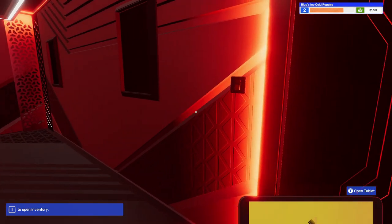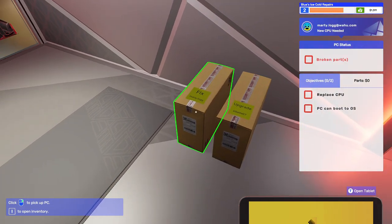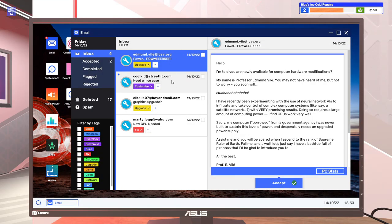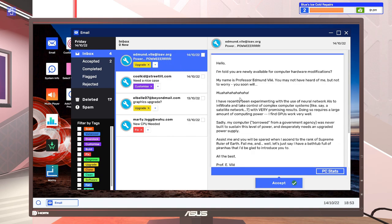It's a new day — lights on. Let's check the inbox first. Hello — I'm told you are newly available for computer hardware modifications. My name is Professor Edmund Vile. You may not have heard of me, but not to worry — soon you will. Mwahahaha.